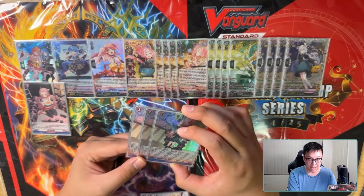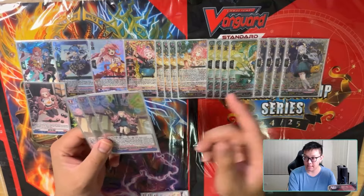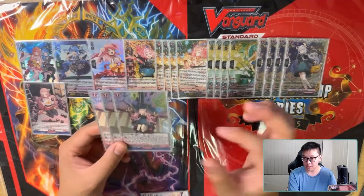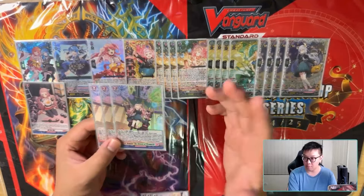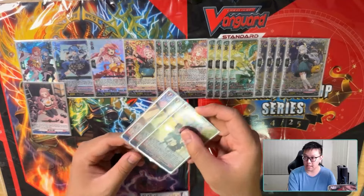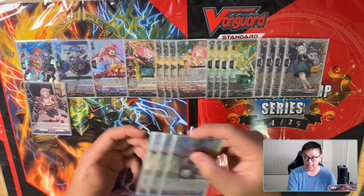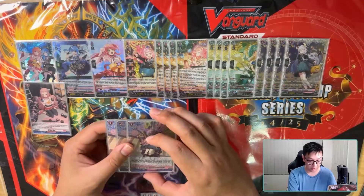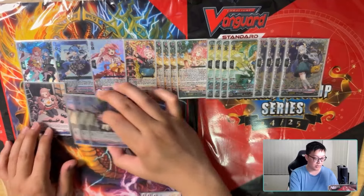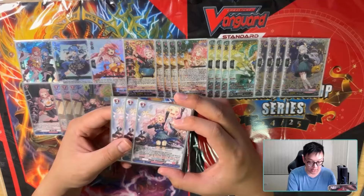Against Blankmire, this grade two order is really good — you just stun their Vaed Rocks or whatever grade two gets the crit, forcing your opponent to replenish their board by committing hand. It also turns off great intercepts like Impolios' grade two, Evas, and many others. It just makes it even harder for your opponent to guard.